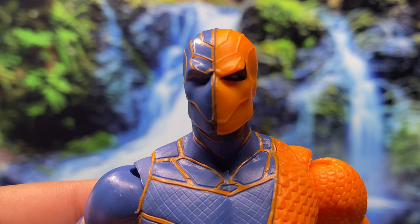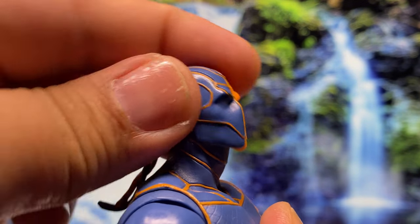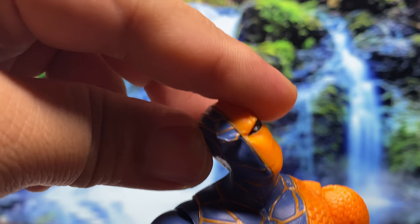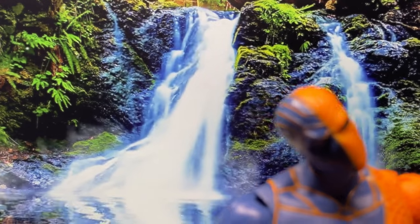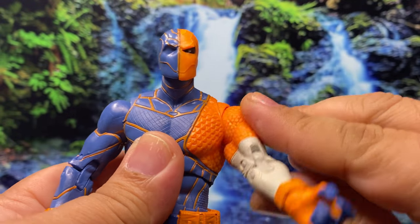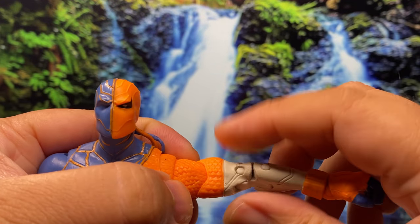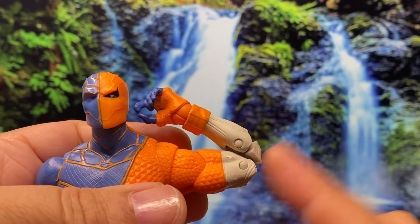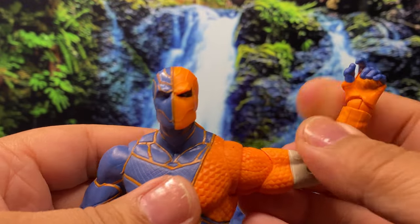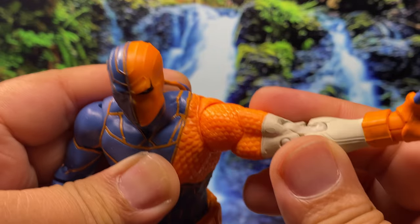Now let's jump into articulation. Starting with the head, we get a pretty good range of motion — you can look up, look down, side-to-side rotation, and you can also tilt his head for more expressive poses. Moving on to the arms, you can do a full shoulder rotation, the T-pose, bicep swivel, double-jointed elbow, double peg wrist, and the signature McFarlane butterfly joint, which adds a little motion but not really that drastic.